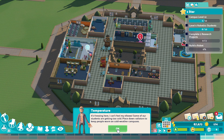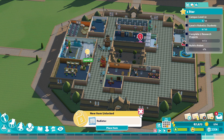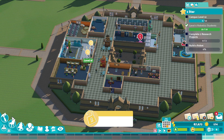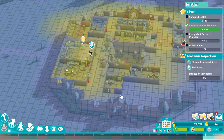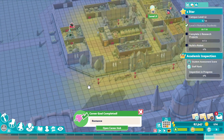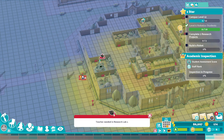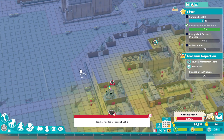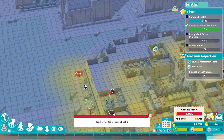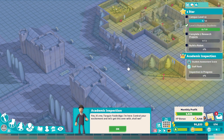Freezing here - some of the students are getting too cold. Place down radiators to warm people up here in the cold winter. And I've already done it. Patio heater - oh, is this for outside? There's already some out here. Add some of these outside and we'll be good.